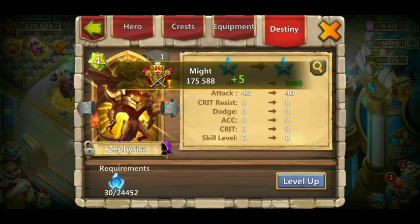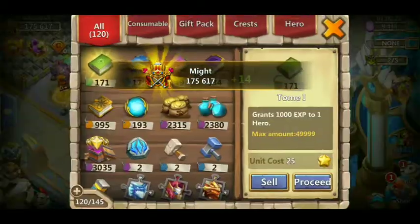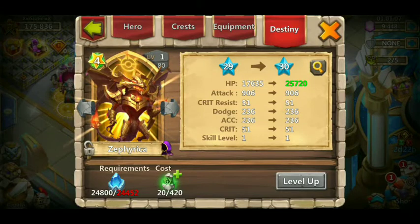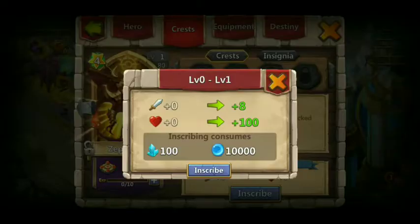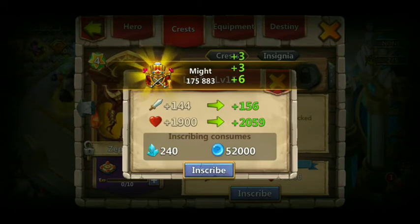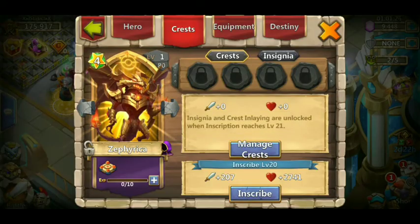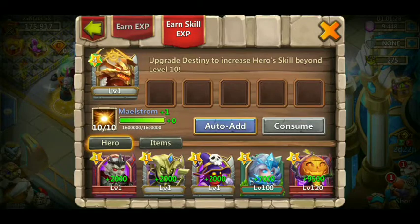We're going to start his destiny upgrade — that's going to give us a decent amount of power. We got his destiny up to level 29, which isn't bad considering I just got him. Now we're going to inscribe him as far as we can go with the 5.3 million mana we have. We're going to have to level him up again first before inscribing — that's alright, let's do that real quick.